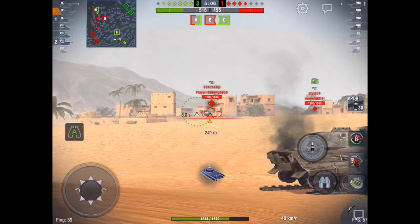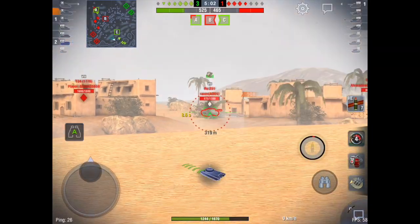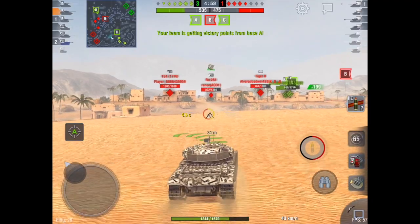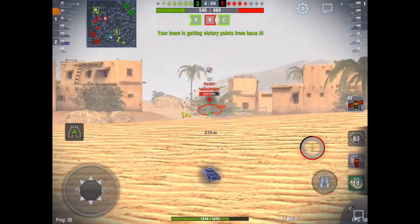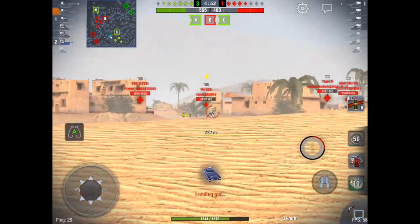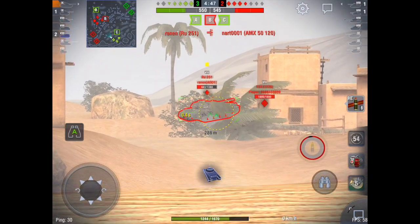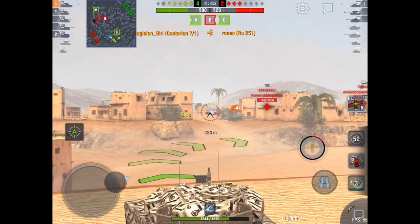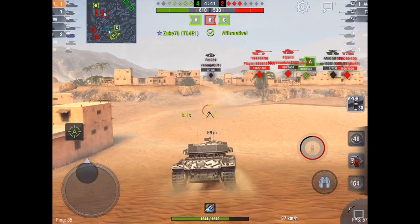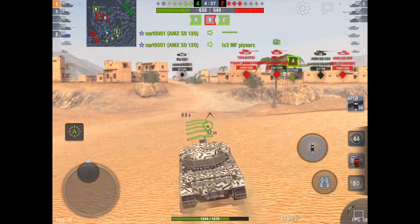Now I'm going to engage the T34 — maybe the RU, I haven't really decided the target yet. That T34 backs around the corner, so I'm more than happy to shoot HESH at this RU251. Instead of going through four to five APCR rounds to kill this RU, I'm going to pull three HESH rounds and just extinguish the RU251 from the game. He is completely out — I took all of his hit points in three HESH rounds.